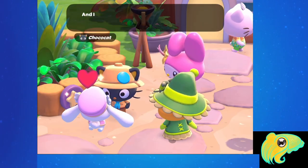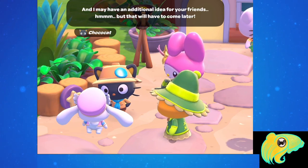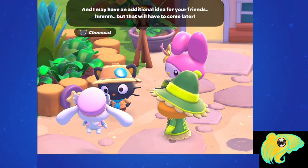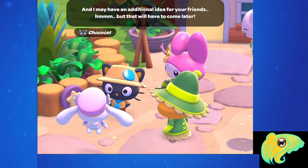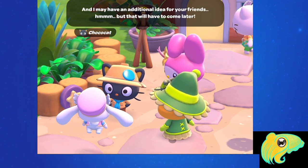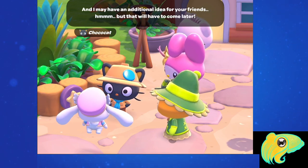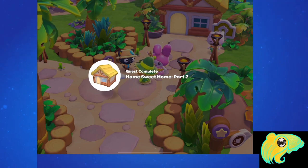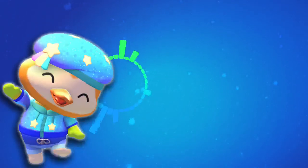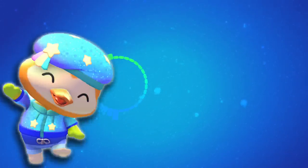Cinnamoroll brings up Cozy Crystal again, and Chococat says he may have an additional idea for your friends, but that will have to come later. It looks like there's some sort of time lock between you claiming your cabin and friends being able to claim a cabin on your island. Hopefully now you know how to get your own cabin in Hello Kitty Island Adventure — subscribe for more content and turn on notifications to find out the next time we go live!